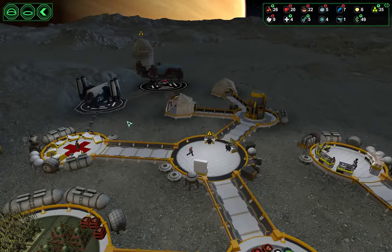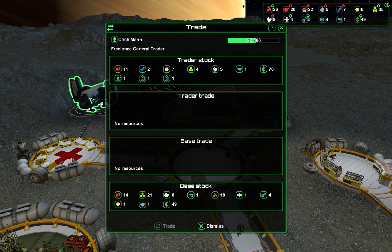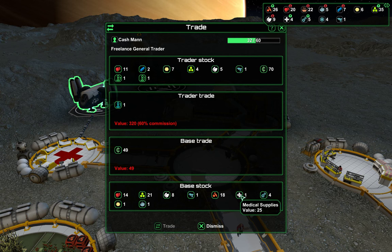We have a training ship — always fun. Let's see what we get. 60%, it doesn't matter. Do we have enough for it? 49 coins, one medkit. I am so excited.